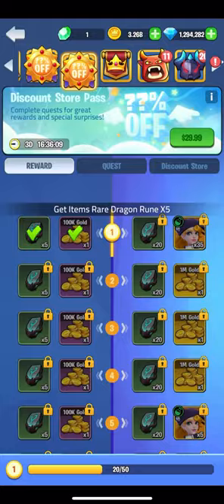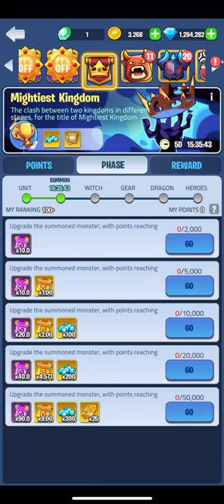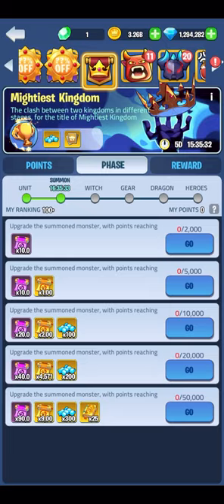While we're on events I'll quickly cover Mighty Kingdom. If you are participating, make sure you use the right resources on the right day so all the points are counted. Check what phase is running and click the little question mark to see what items give what points for that day. Mighty Kingdom is giving out some crazy rewards right now so if you have a stash pile of resources, now would be a good time to use them.